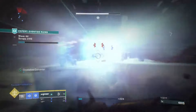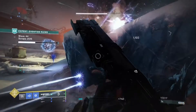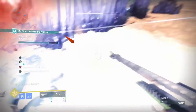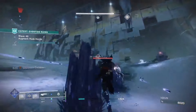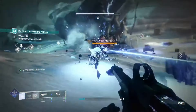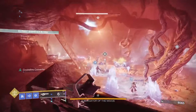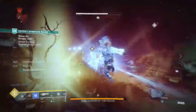You could also swap out Wicked Implement for another Stasis primary like Winter Bite or something similar — there's definitely mixing and matching depending on preference. Some people don't enjoy Wicked Implement, so you could use a Trace Rifle like Penance or something like that. Anyway, that's the primary build and you'll see in the gameplay — easily able to clear Wave 50 of the Expert version of the Onslaught activity.